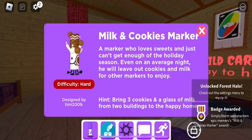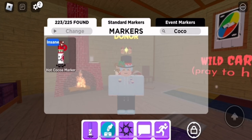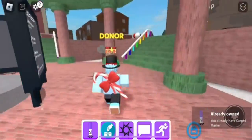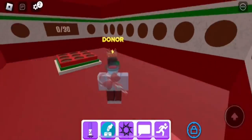Now we have one more which is insane category — this one is the Hot Cocoa Marker. Basically what you're going to want to do is go over to the abandoned houses, to the first one. There's going to be a mug for hot cocoa and you're just going to click it 30 times for the marshmallows to get it.